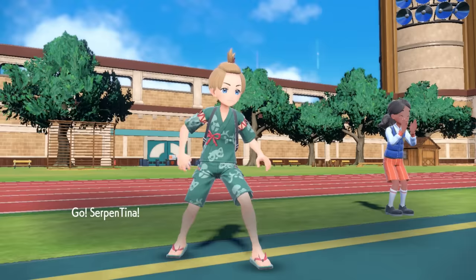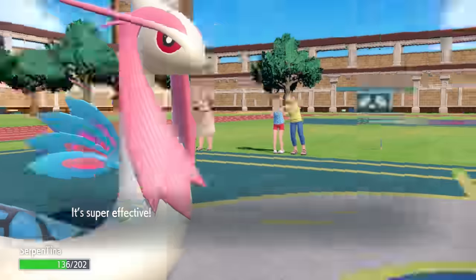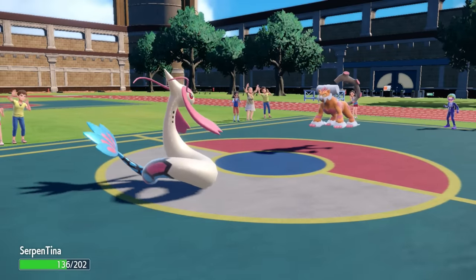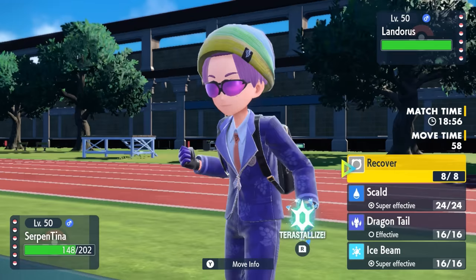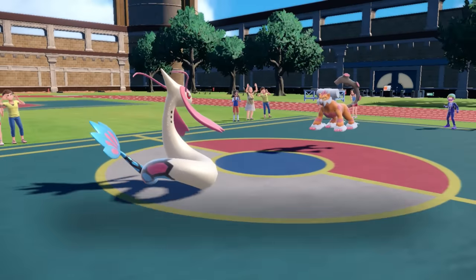So I decide to switch into Milotic. I know Landorus is likely just going to go for another Grass Knot, but I'm specially defensive so I can force it out with an Ice Beam. I come in, take that Grass Knot relatively nicely, and my scaly serpentine self is actually pretty well positioned here. They don't have a whole lot that wants to switch into Milotic, especially since Scald is back — you can literally just get burns on stuff. I decide to go for Dragon Tail, thinking they're going to pivot.